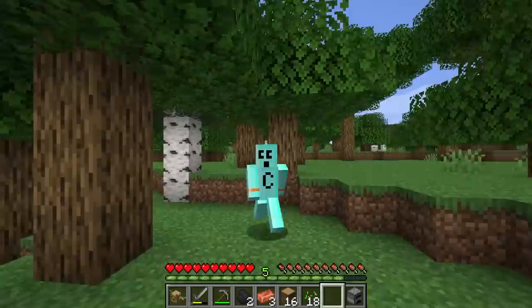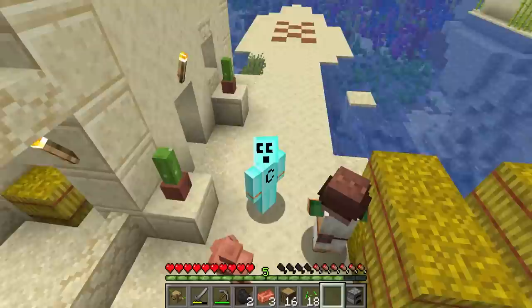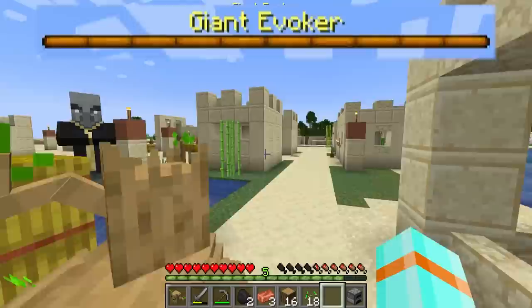This tree — this is our new mission. This way. I guess we're going this way. The copper golem has spoken. Are we heading to the village over there, buddy? Hello, village friends. Do you have an iron golem that I can borrow?